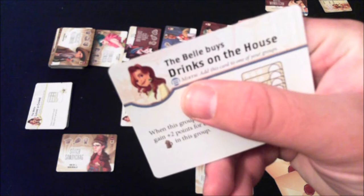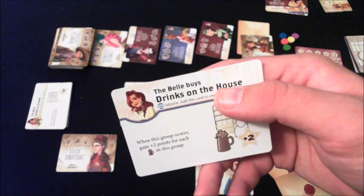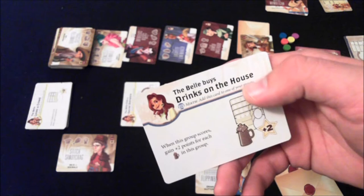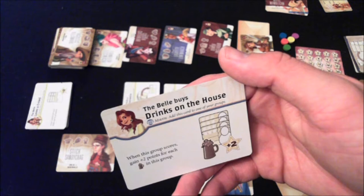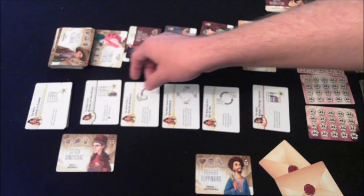The first are mirth cards. Bell looks happy and content, with a blue symbol describing what you can do. Bell cards go into one of your open groups — they take a slot, so you can't put her into a full group. She takes up one of the four available spots but usually gives you a bonus. For example, one says: when this group scores, you gain plus two points for every beer mug in the group. So you'd want to put her in a group you're building around beer mugs.